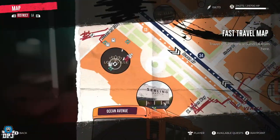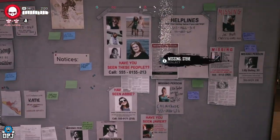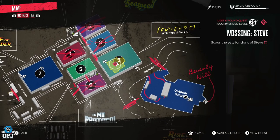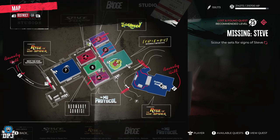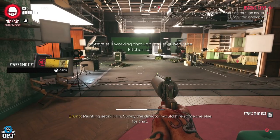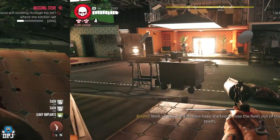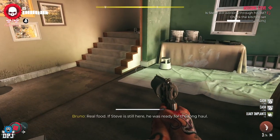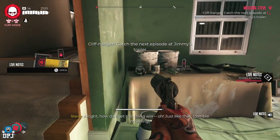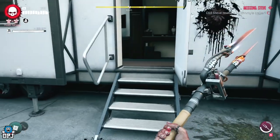Now make your way back to the missing persons board within the Ocean Avenue Hotel. There will be a few more cases to complete, but the one you want for the legendary quest is Steve. First, head to Monarch Studios and Warehouse 3. Start by grabbing an item on the bed, then head to the kitchen set and grab the items shown on screen. You'll come to a point where you need to go into a trailer — inside you'll find Sergio, and you need to take him down to progress.